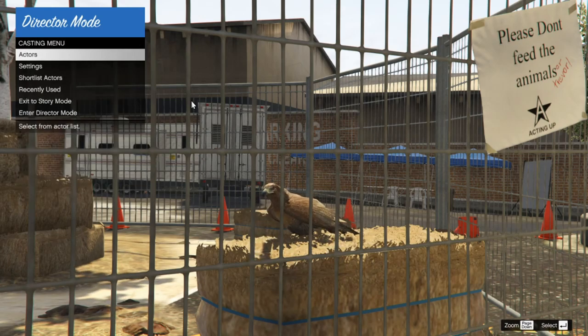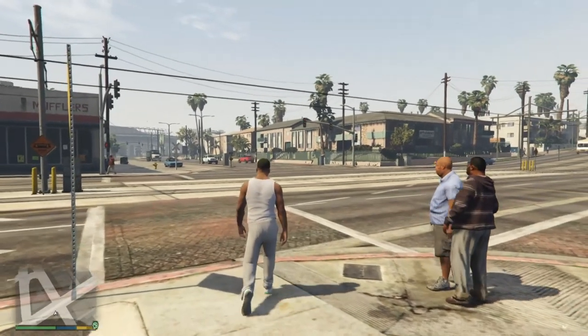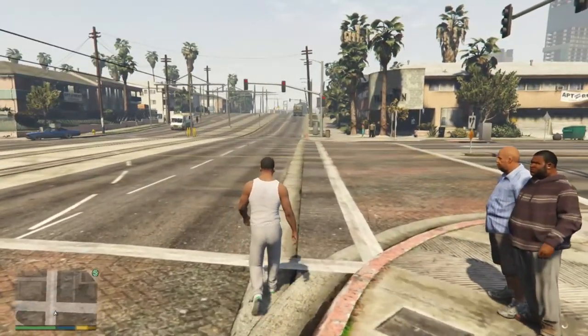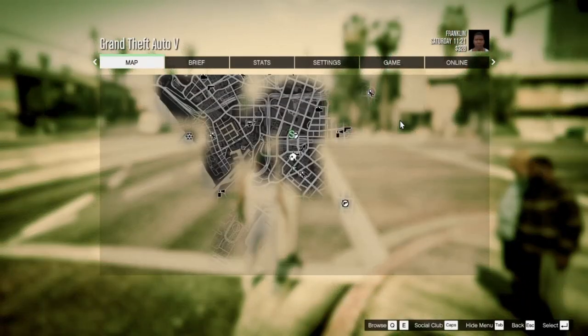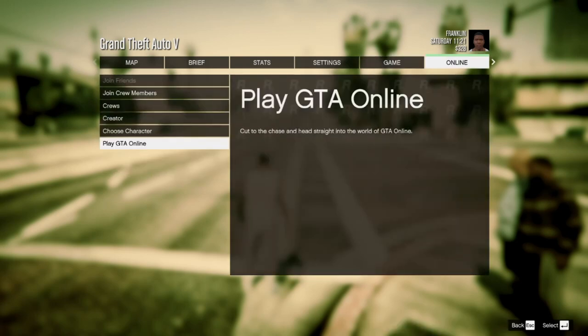Once you have done that, you can just go ahead and exit director mode back into story mode. Once you are back into story mode, open up that menu and head over to online, then play GTA Online, and go.